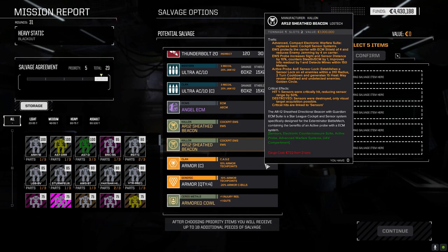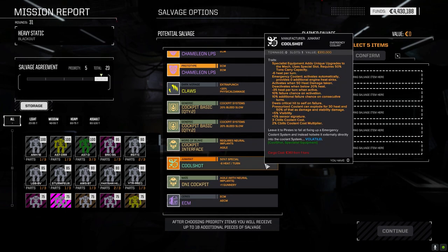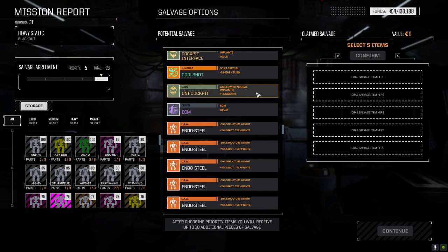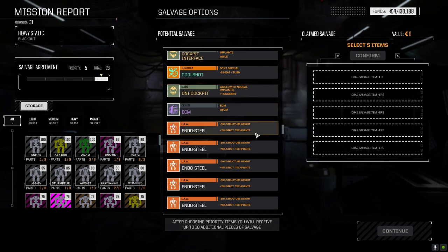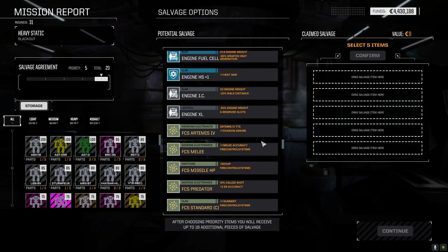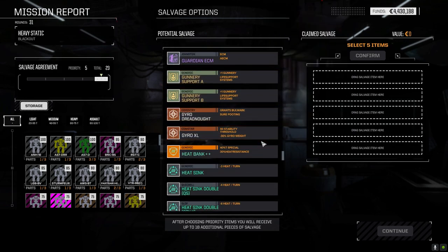The two things I wanted most were double heatsink kits and optics. There's a lot of cool stuff here - Cool Shot at minus six heat per turn, minus 35 heat when active, that's kind of cool. DNI Cockpit - plus one Gunnery, moving after shooting if you have neural implants, plus two initiative, bonus to melee. I may want to take that full Black Knight just for the parts, though I'm not going to build a melee mech. Gunnery support's nice, the heat bank's okay, there's a double heatsink kit I'm going to drop in because I badly need that.